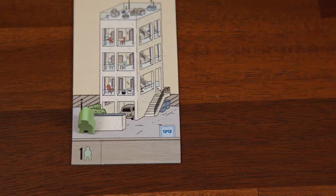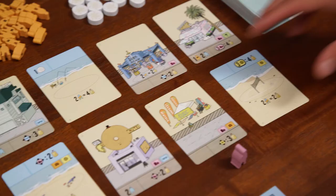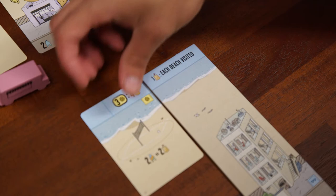I've set up here for a two-player game. Each player takes one of these starting feature tiles along with the placement bonus for the tile itself, indicated here, and then we're ready to go.